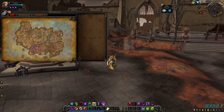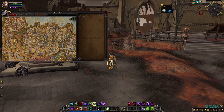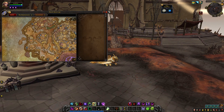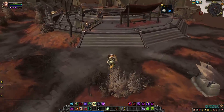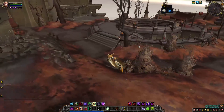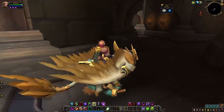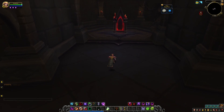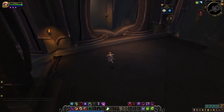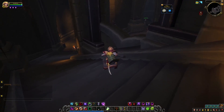As for where we are in Revendreth, Sinfall is located on the western side, kind of towards the center — and over here is the raid. This courtyard is at least one of the entrances to Sinfall. We're in this busted-up courtyard, clearing stuff out, and now we're going into this jail-like area that reveals a mirror portal. When we jump through, we teleport to an area below the jail and find ourselves in a cleaner area.